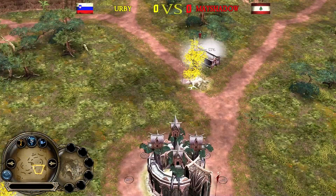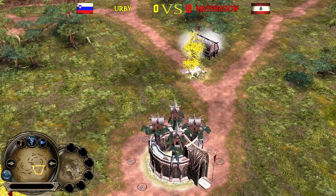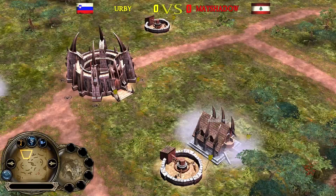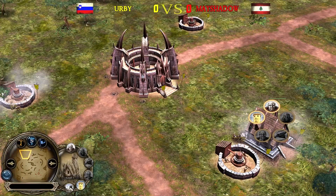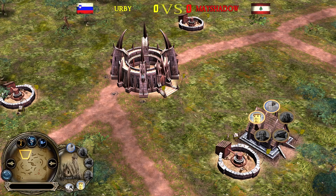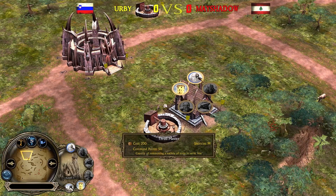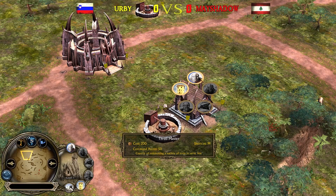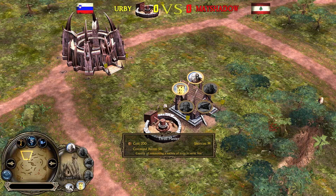We have two or three Malone trees coming up for the Elven player into the barracks — that's May Shadowfax. Erby on the other side is building two males, three males, and all of the Kingsmen at the same time. If you take a look at the players, they are pretty much doing the same stuff.